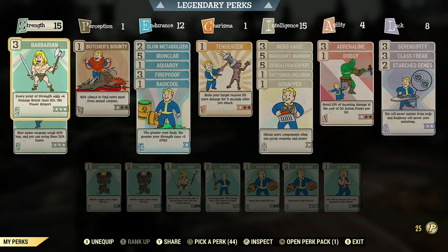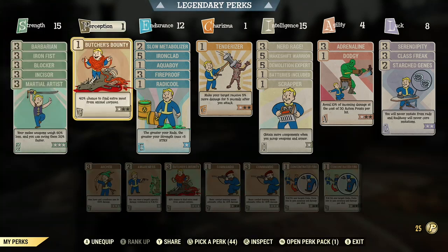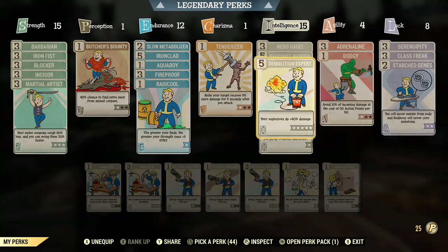Barbarian I don't really need because my damage is pretty high. I might swap that out for something else down the line. But Iron Fist — my punching attacks deal 20% more damage. The gauntlet is a punching attack. The rest of these are meh. Nerd Rage, of course, blood eat is a thing. Demolition Expert actually does add plus 60% damage under certain circumstances, and I'm going to show you why.